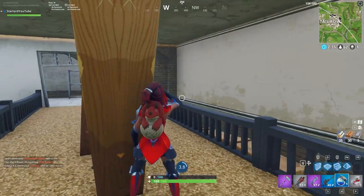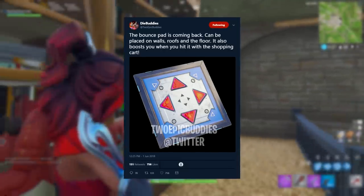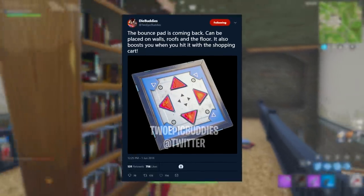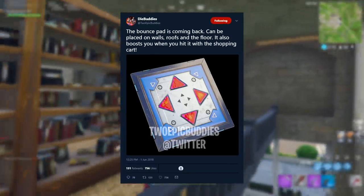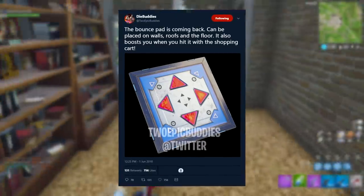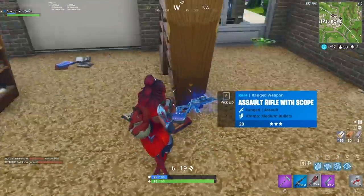If you look on screen right now, you will see a tweet of this leaked information from a very awesome leaker — his name is Two Epic Buddies. Thank you very much to Two Epic Buddies for leaking this. As you can see, he says the bounce pad is coming back. It can be placed on walls, roofs and the floor. It also boosts you when you hit it with the shopping carts. So yes, the bounce pad is coming back and it's got a little bit more of an addition to it.